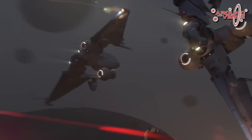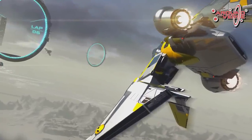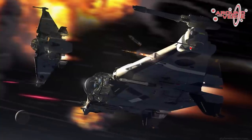2.5 is right around the corner. One of the exciting things is going to be the Reliant being flight ready. Dave Hobbins hooked us up with some really awesome concept art, and the team around the world has been making this ship come to life. The interesting thing about this ship is it's a Sion technology influence, and we've only seen one other ship before that's in Sion, and everyone knows that's the Scout.